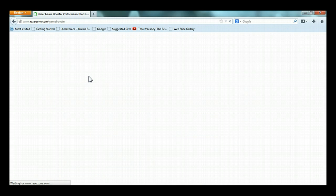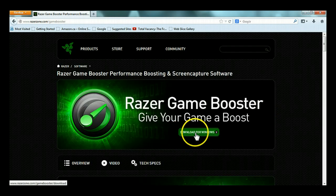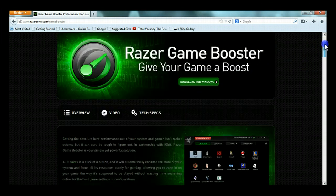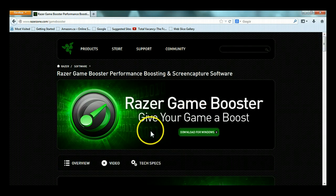Razer Game Booster performance boosting — I'm just going to wait for the page to load. Okay, so you're going to hit Download for Windows right there and download it to your desktop. If you don't know what to do, simply hit Run and it will download it. Once you have downloaded it, you're going to open it up. It will ask if you want to open it — just run it and open it. Put it on your desktop and open it.